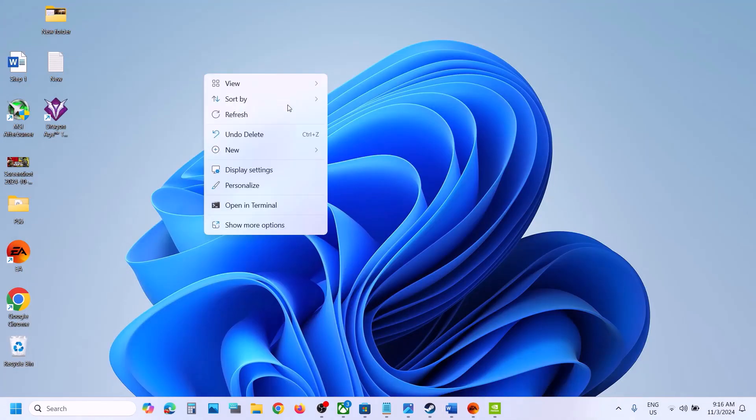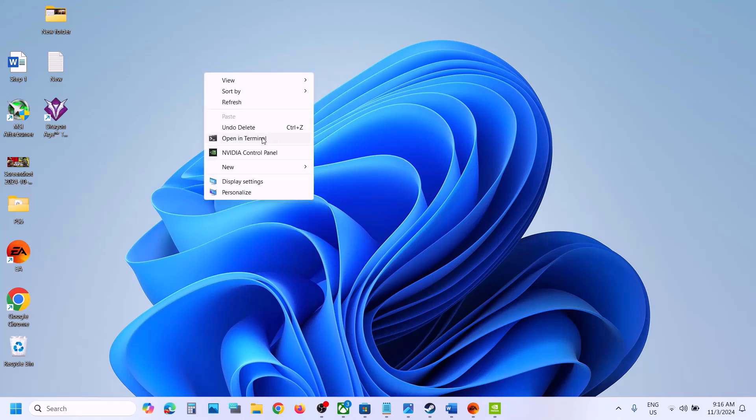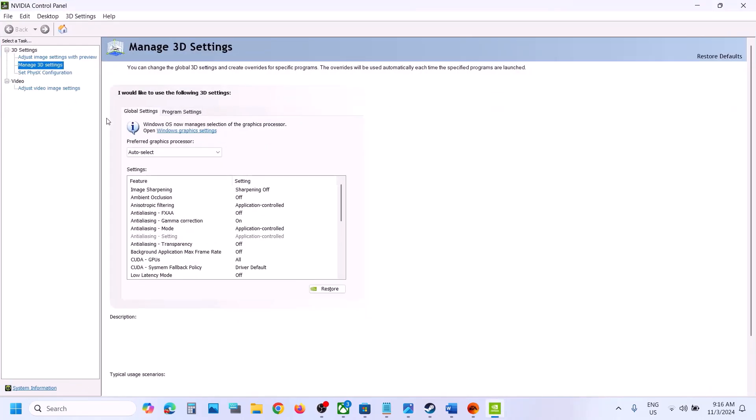Go to the desktop, make a right-click on the desktop, and then click on 'Show More Options' and then click on 'Nvidia Control Panel'. At the top you can see the Help option. Click on Help and then click on Debug Mode. Once you put a check on Debug Mode, you can launch the game and then check.